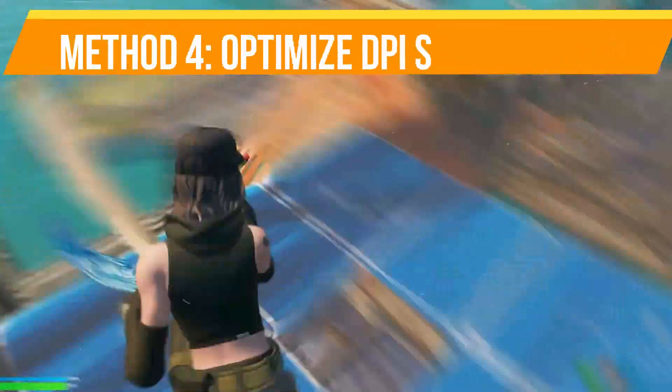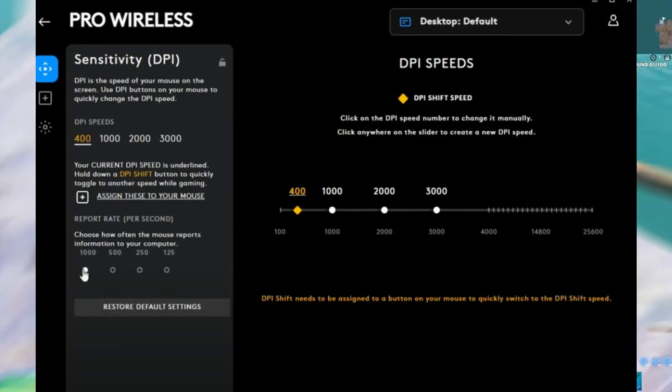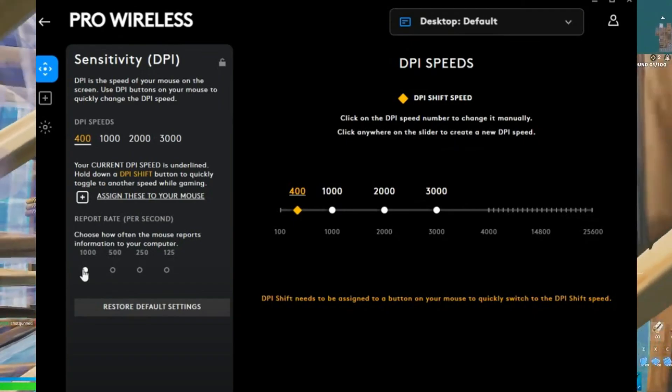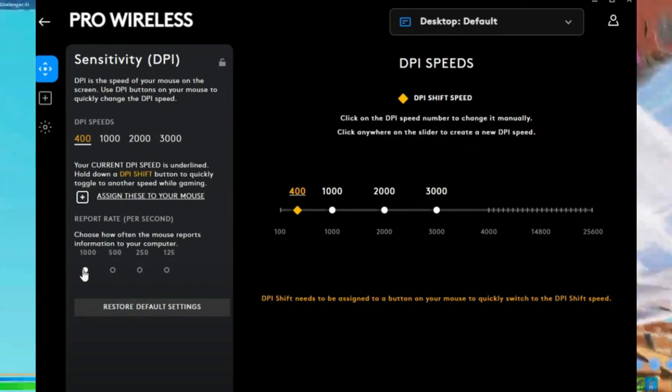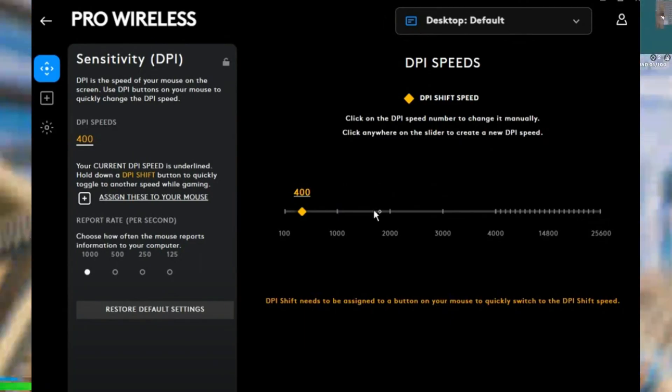Method number four is optimize DPI settings. Choose a single DPI setting that fits your playstyle, and delete unnecessary profiles to streamline performance. A DPI of 800 to 1600 is often recommended for better tracking accuracy.